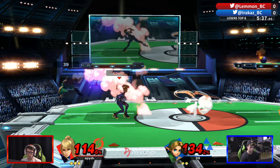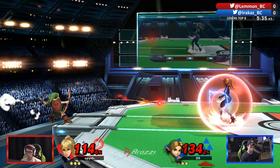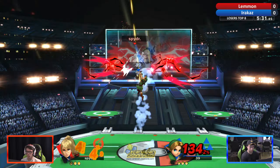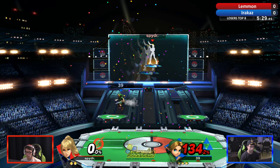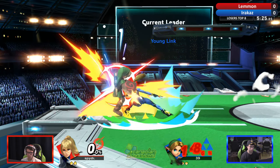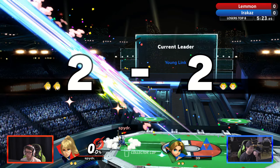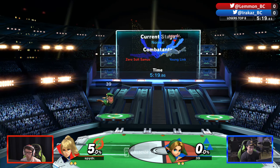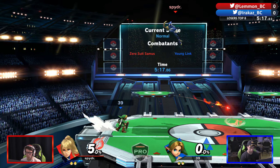Good call — immediately retreats to center stage, puts himself just under the lip of the platform. Phenomenal positioning from Yurikaz to just hold things down. Sends him up off that down tilt into the up air — really closing it out. Good call there from Lemon though, the down smash into the up-B drops him.